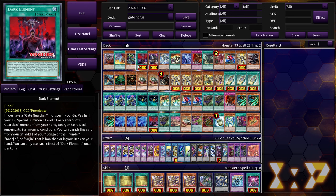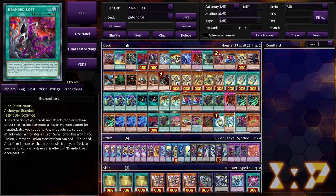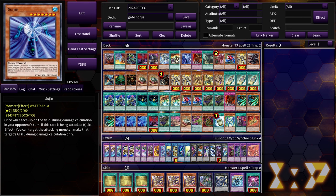I think most people agree that we'd rather get newer versions of the three names — Kazejin, Suijin, and Sanga of Thunder. If we had versions of these cards that actually did something when they were face up in the spell-and-trap zone, we'd be looking at really good support. I'm hoping maybe Maze of Millennia could give us some more Gate Guardian support besides just this Phantom Nightmare support.